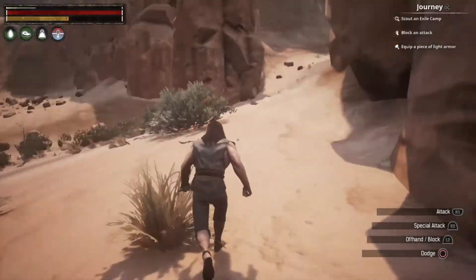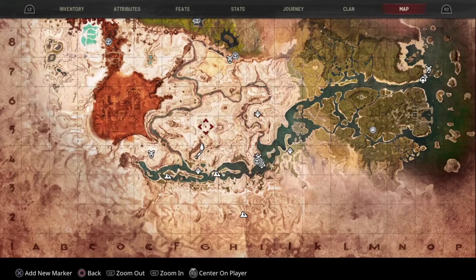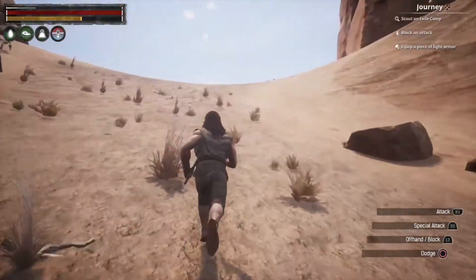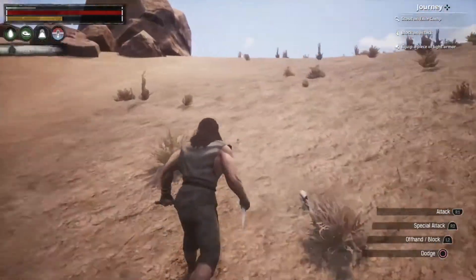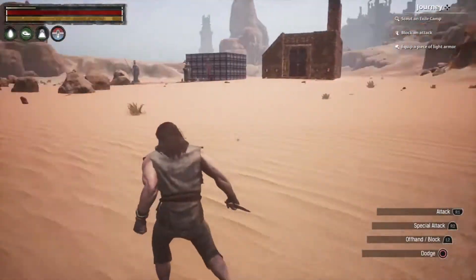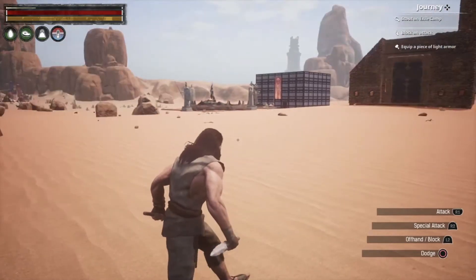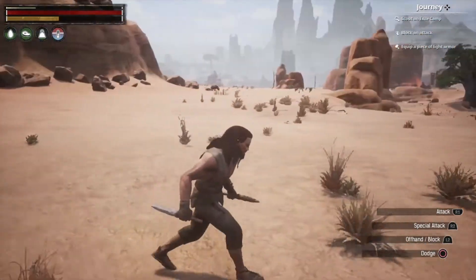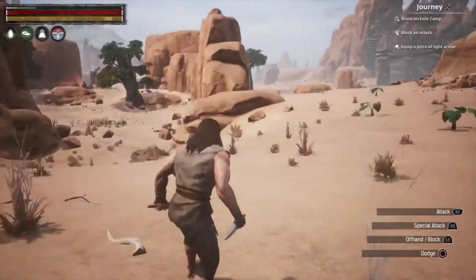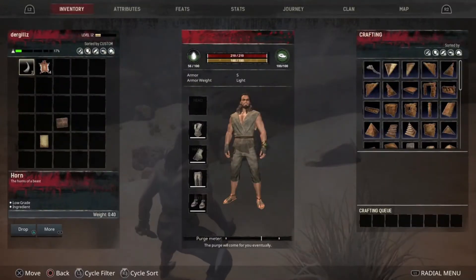I'll keep hunting and check the map, heading up and to the left to find more animals. I hope you enjoyed the last video — I had to edit it quite a bit because there's a lot of dead air traveling between locations, and the videos would go way too long otherwise. I spot what looks like a player base and then see some hyenas nearby — do not go after the hyenas, as I learned last video.